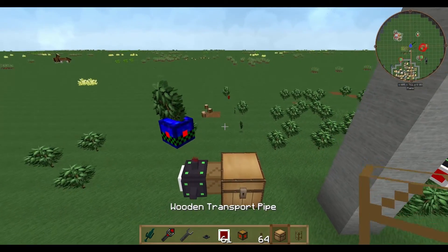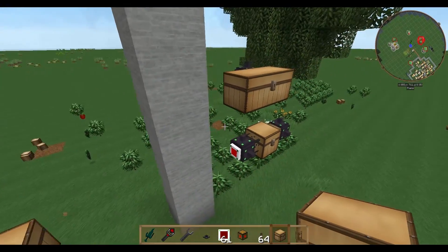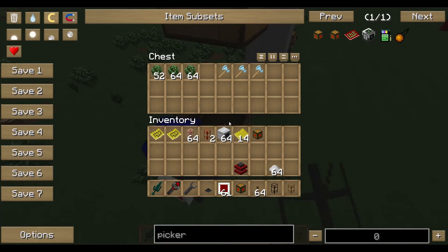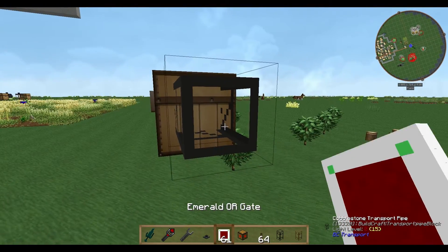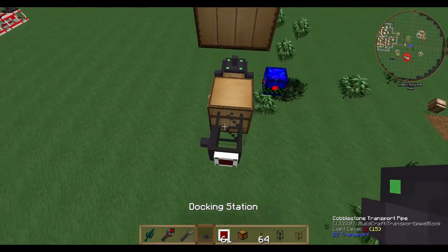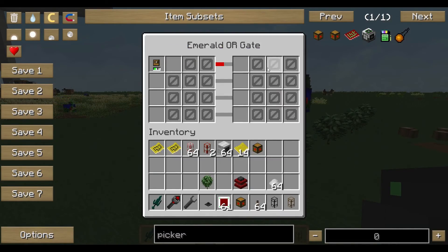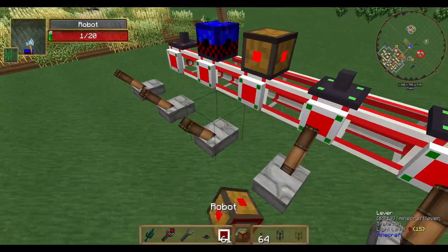Everything is lying on the ground and we need the picker to pick it up. We need a chest for the picker to deposit items into, so we need a cobblestone transport pipe as before. We want to tell the picker to leave all the saplings in one chest and put all the other stuff in another chest. With docking stations set up, we tell this chest: if there is space in inventory, then accept items — but only accept oak saplings. Now the picker will deposit oak saplings into this particular chest.